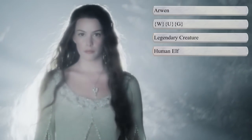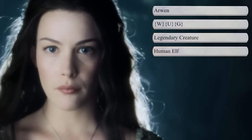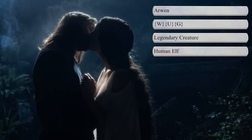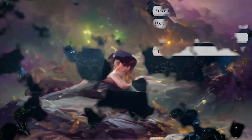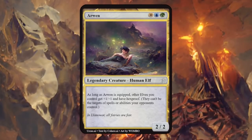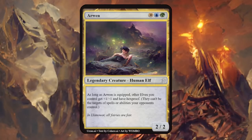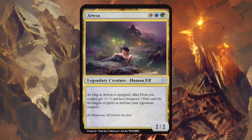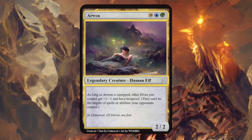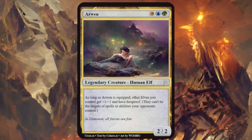Next up is Arwen, the half-elven daughter of Elrond. She married Aragorn and united elves and men while giving up her immortality. I chose blue, white, and green for her colors and of course human elf as creature type. She's a 2/2 saying as long as she's equipped, other elves you control get +1/+1 and have hexproof — a relatively powerful but balanced ability. Vipon can still take out Arwen, and the flavor text is pretty funny: 'In the Llanowar, all fairies are fair.'